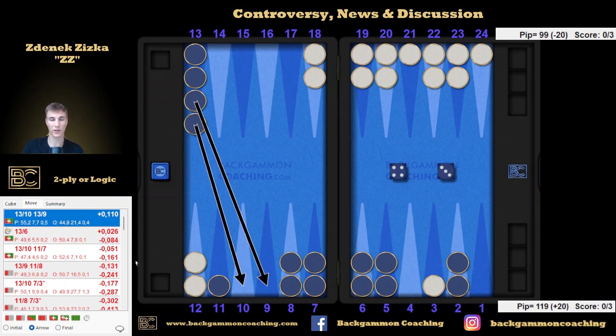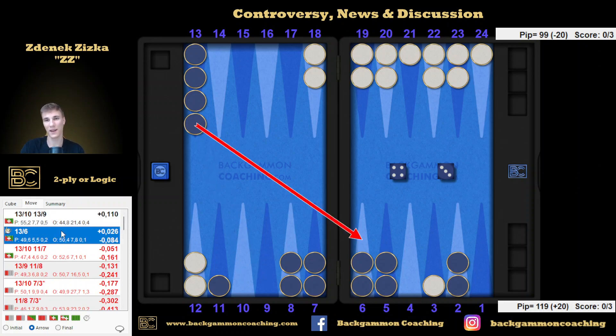Basically, what I'm trying to point out is: if I do this or that and he rolls a 6, from the bigger picture I just don't care — I'm not that happy either way. I mean, I need to perform, I need to get lucky, and I need to hit the double shot in order to win the game. But what happens if he does not roll a 6? If he does not roll the 6, let's say he rolls 3-2, 2-1, 5-2 — how is my position? If I play 13-6, I'm in terrible shape. I've got no power, I can't even attack unless I roll a perfect number, I'm still behind in a race by a lot, I can't prime — there's nothing to do.